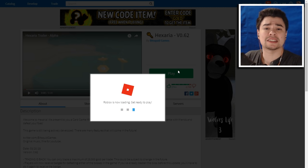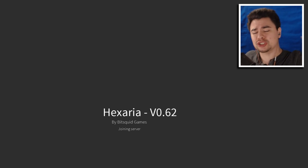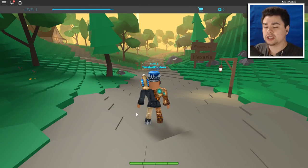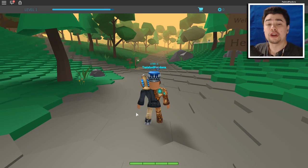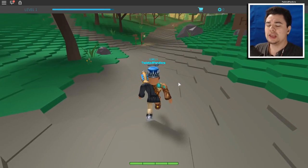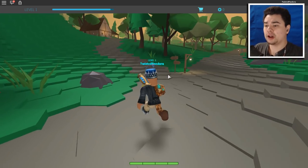Let's hop right into Hexaria and show you the fastest and easiest way to get the crystal key and crystal crown. If you have not signed into Hexaria at all, you'll have to do a short tutorial — it takes around five minutes, it's really simple, and the game literally guides you through everything.